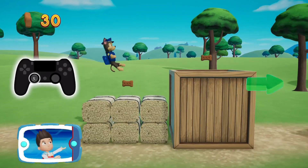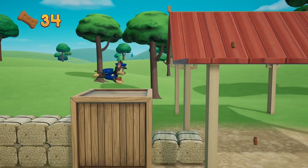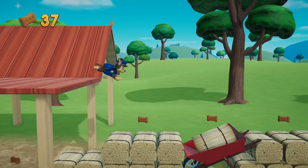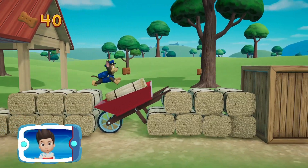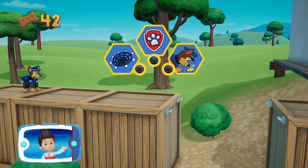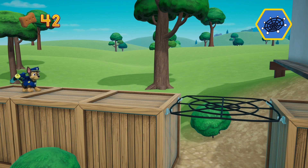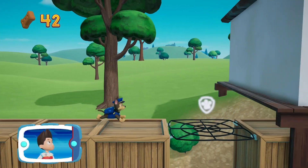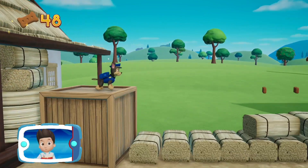Move the left stick to help your pup move in that direction. Keep collecting pup treats whenever you find them. There's a gap in the path. Chase can use his net on the hooks to bounce higher and get past. To help Chase launch his net, press the square button. Now move Chase onto the net. Now great job! You used the net to get through. Keep going!